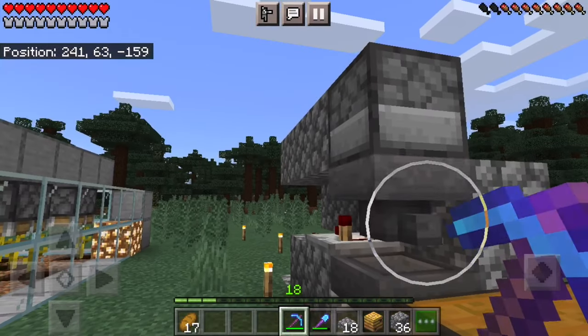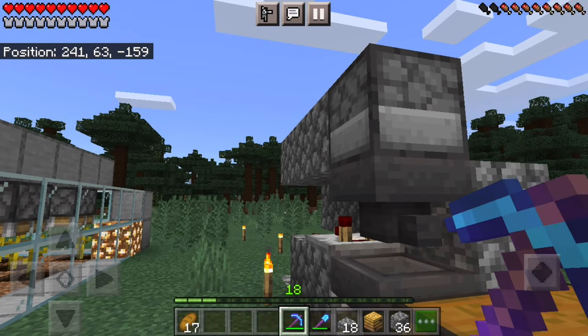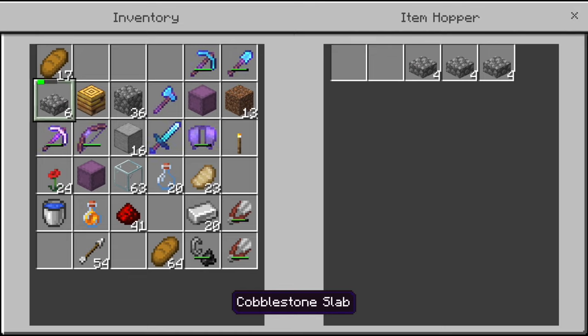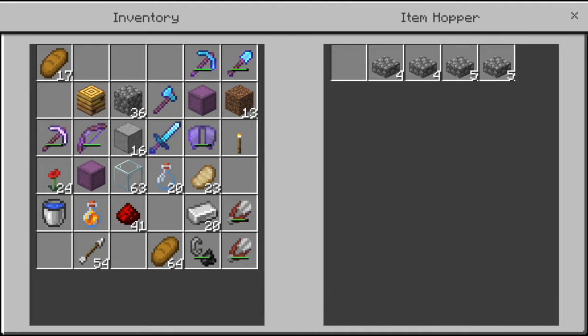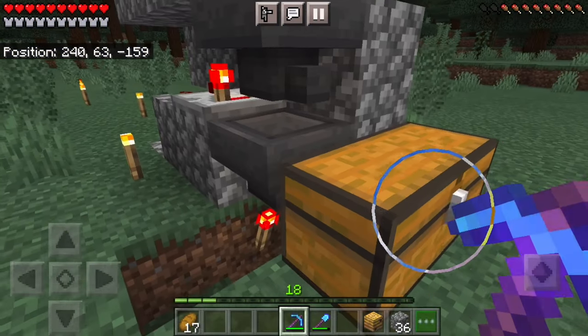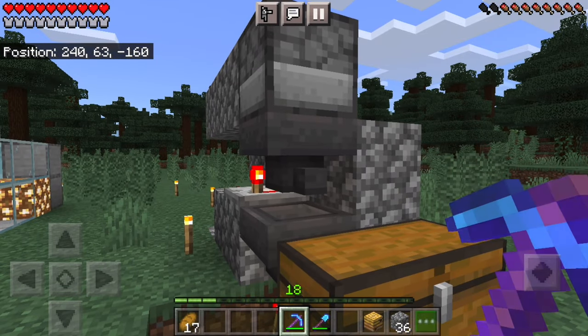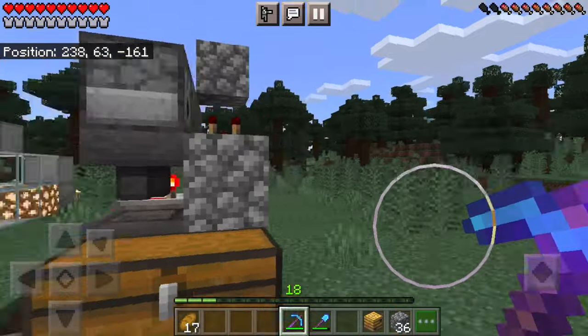At this point if we were to put honey bottles or normal bottles in the hopper they would just filter out, and that's what we don't want. So go into the top hopper and put some placeholder blocks — I'd recommend cobblestone slabs because they're cheap and easy to get. Put them in a pattern like 4-4-5-5; I know for sure that works. Then put a honey bottle right here. As a consequence there will always be a honey bottle stuck in here, but it's totally worth it because otherwise the farm wouldn't work at all.